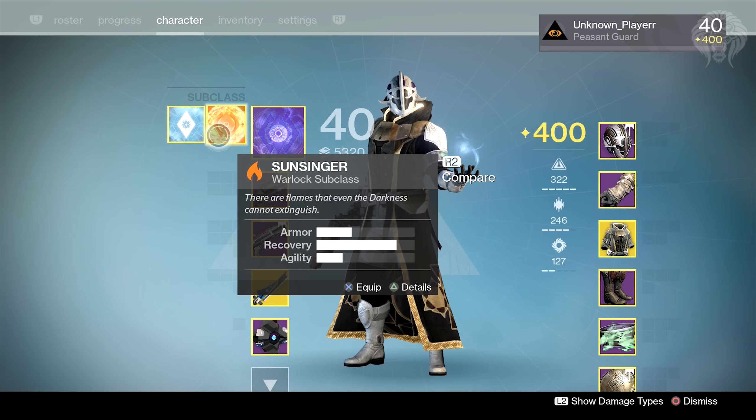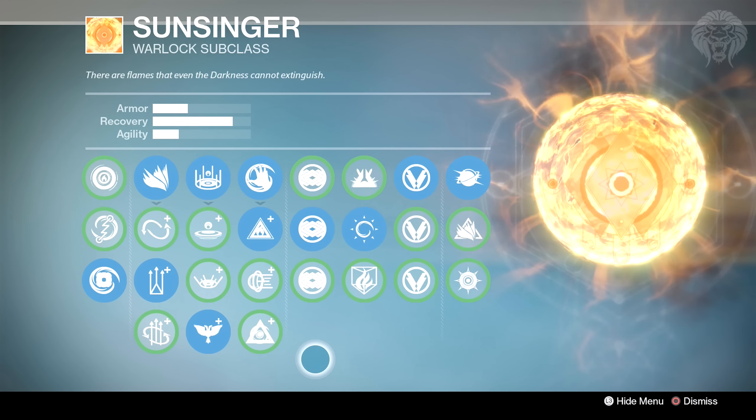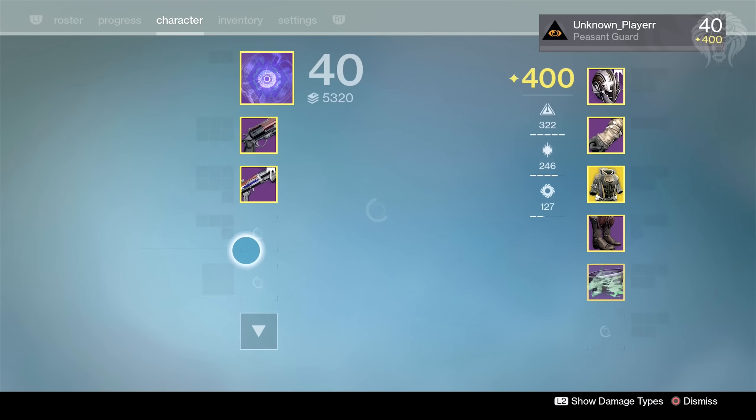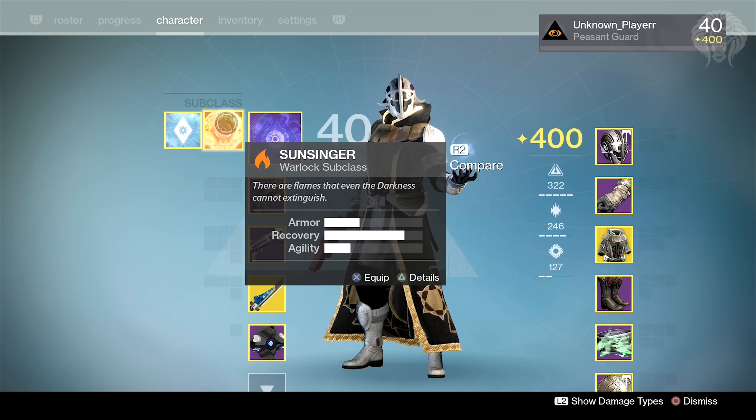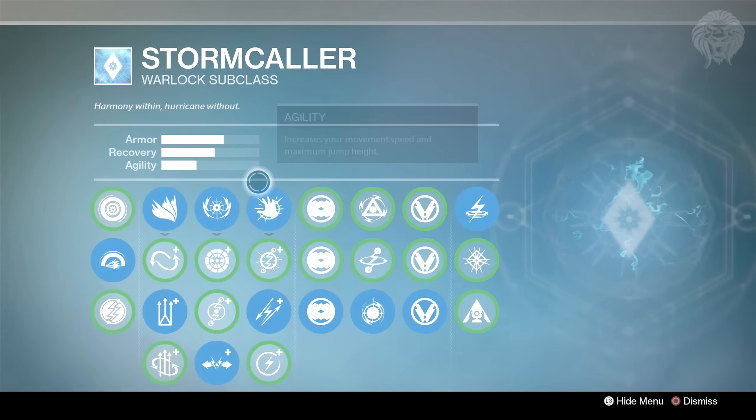I pretty much hardly ever use my Sunsinger — it's a very underutilized class in year three. Ever since it got nerfed in crucible, it used to be probably the only thing you'd ever see on warlocks, but these days it's not very great. I'd only use it if I was doing a raid on hard mode and want to self-res. Other than that it's pretty much underutilized. The Stormcaller is also very, very good in crucible, which I tend to use if I'm not using Voidwalker.